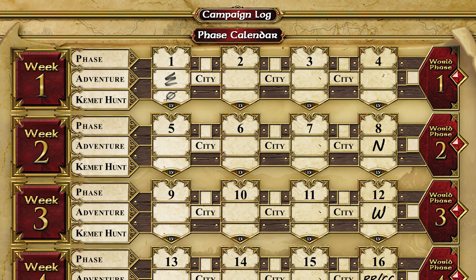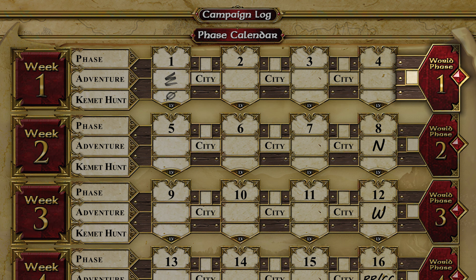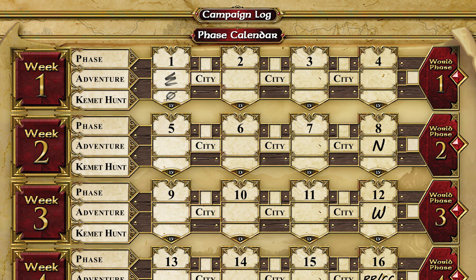Below that, you'll write the Kemet Hunt level, which determines how difficult the quest is going to be. As you can see by the calendar, after each quest you'll either have a city phase or a world phase. So once we've played through quest E, we would move onto our first city phase. Each time you finish a city phase, come back to the calendar and mark it as completed. Same goes for the world phase, except those only happen at the end of the week. Then you'll fill in the next box with the letter of the next quest you're taking, and enter the Kemet Hunt level for that quest.